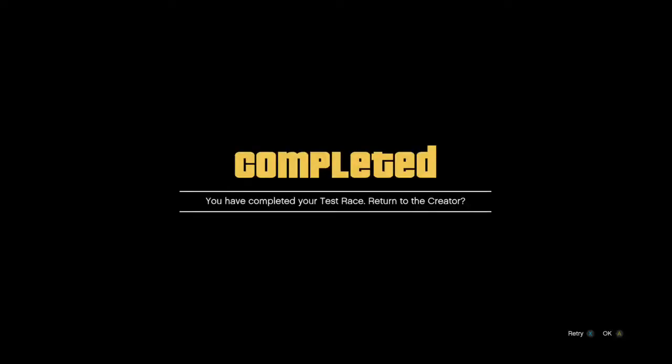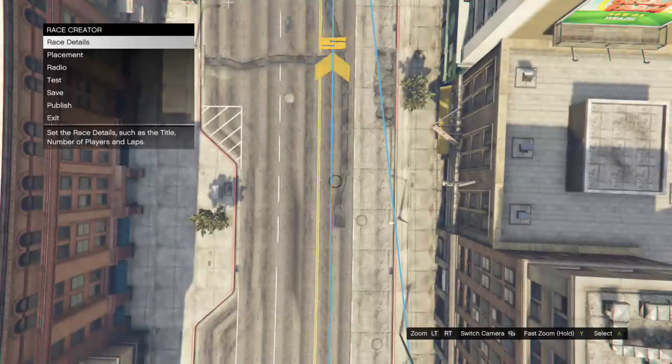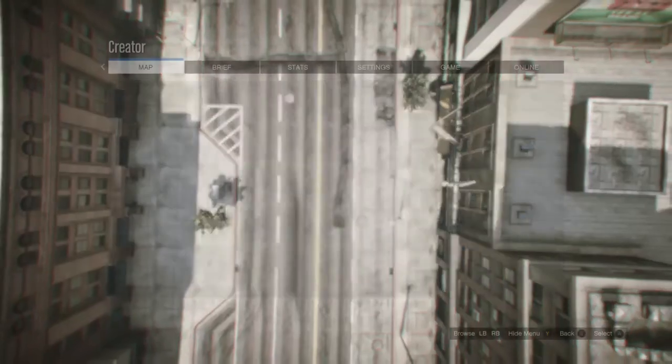After you complete the test race, it's going to say you have completed your test race — return to creator. All you want to press is OK. You don't have to press any other buttons besides A, or if you're on PlayStation, the equivalent of A.